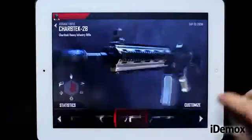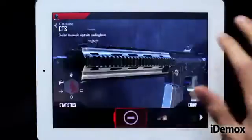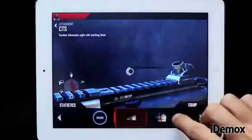In the weapons chapter, we have all the usual elements for improvement, such as scopes, enemies' radar, and warnings when we are targeted.